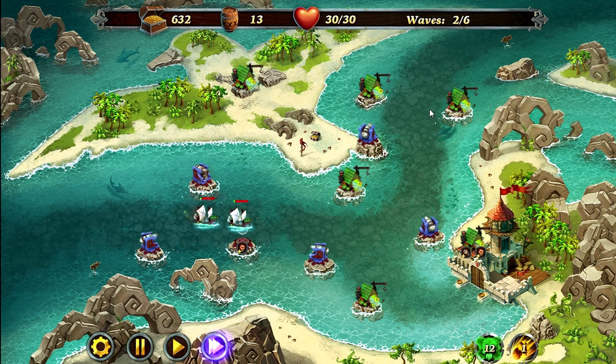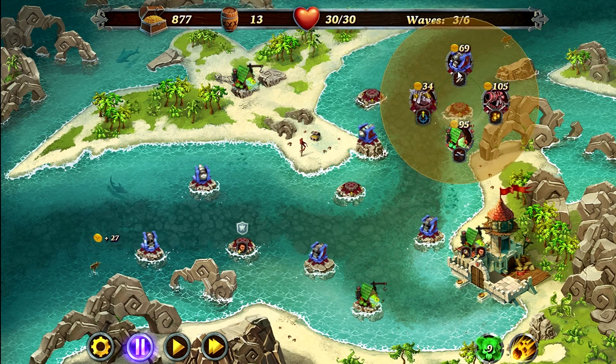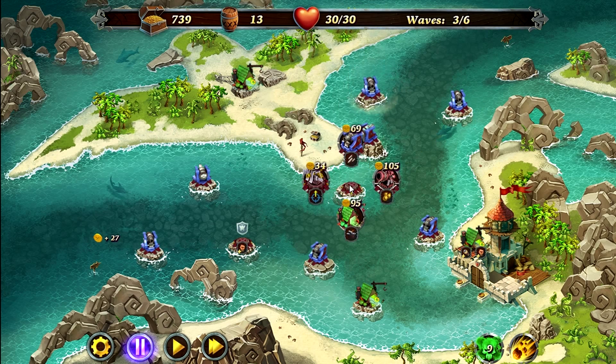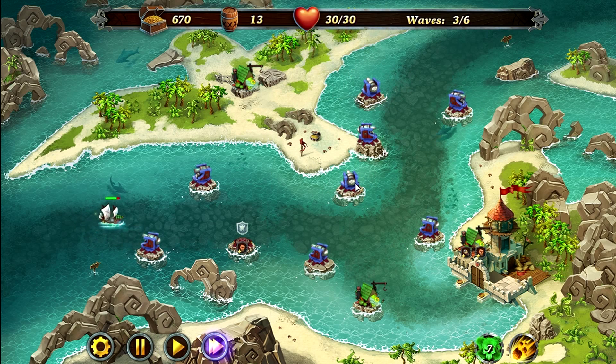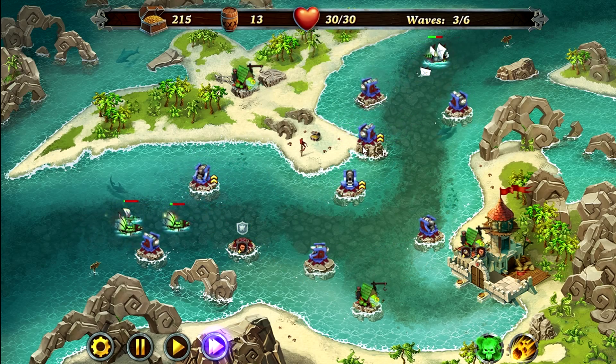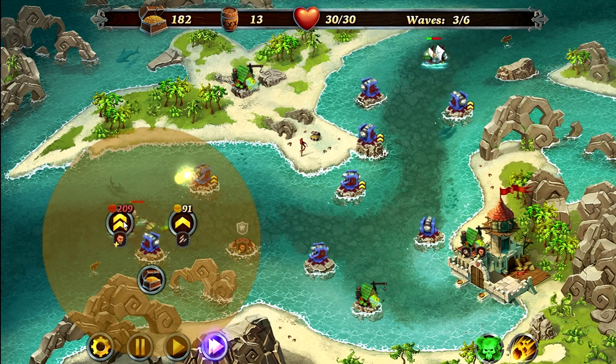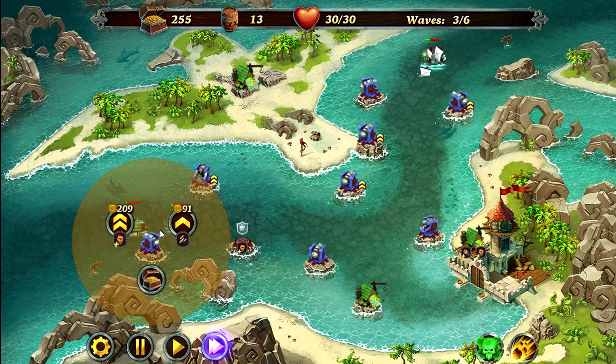We're going to be selling these three mines here now. So you're going to pause, sell these three mines, and place down three more cannons. Then fast forward and upgrade your towers — just upgrade your cannons to level two. You don't have to upgrade them in the order I'm upgrading them; just upgrade whichever ones you need until all of these are level two.